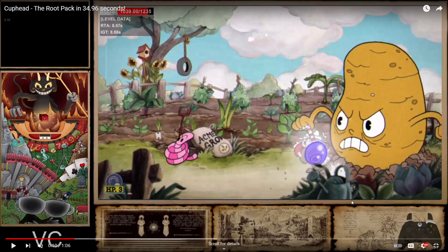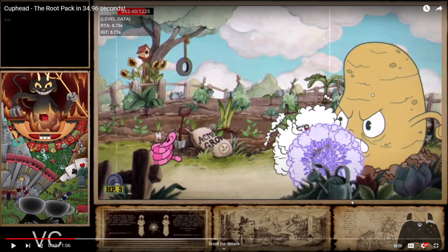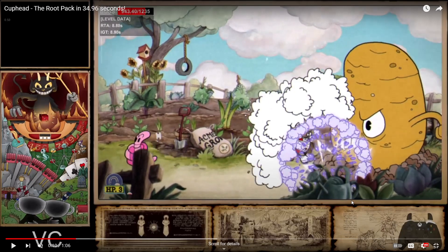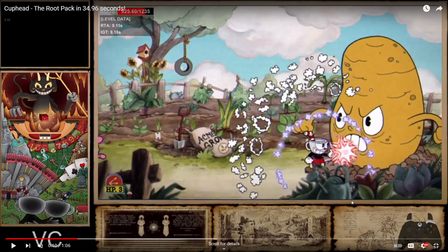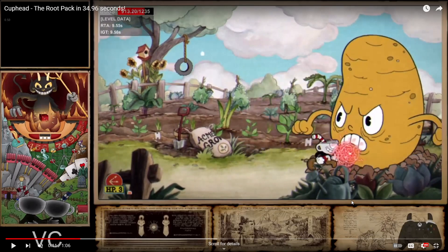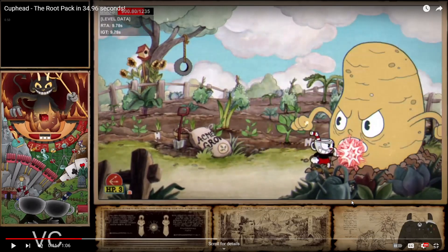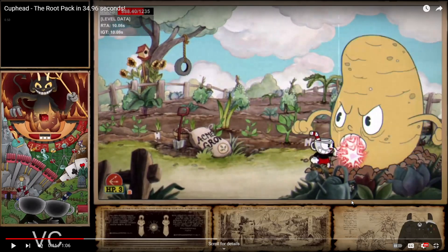Because we waited six frames earlier, the lobber and the lobber eggs come out on the same frame. You want to wait a little bit so the lobber comes out and then switch to spread immediately. I was a little late here but it doesn't really matter — you can be a couple frames late.